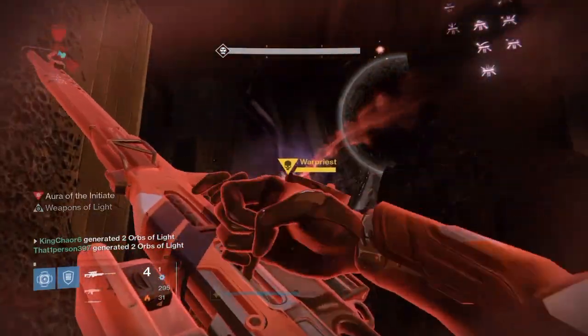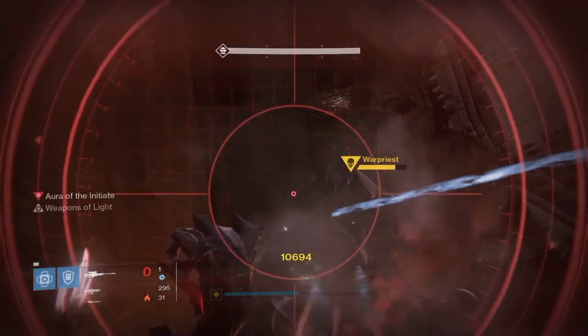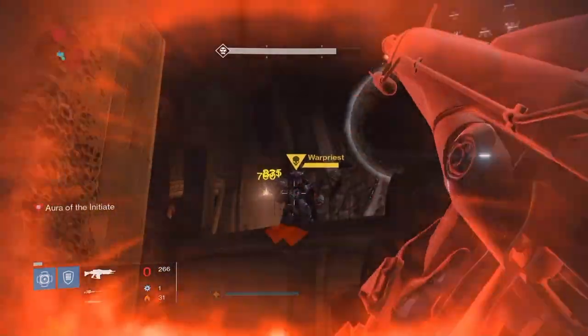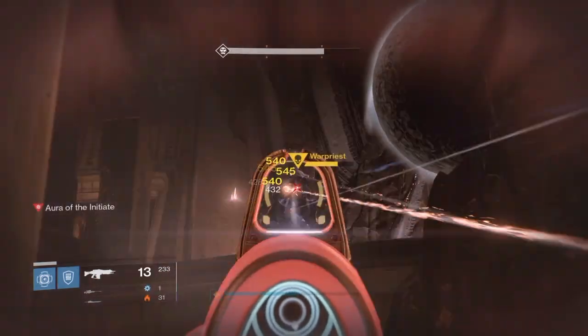The chest after the totems — the one you get after Deathsinger Powers times 10, the chest that says the Warpriest deems you worthy — this chest can drop a ghost, a fusion rifle, and shards.